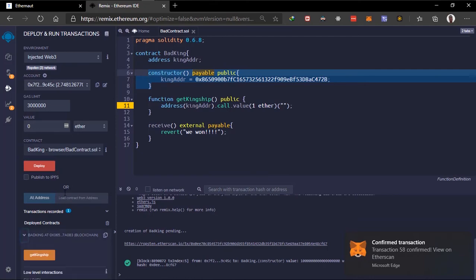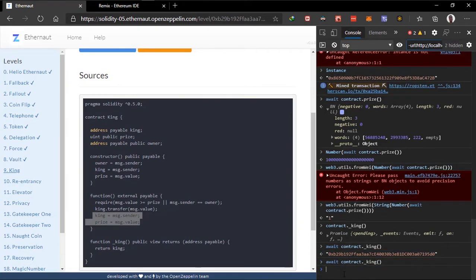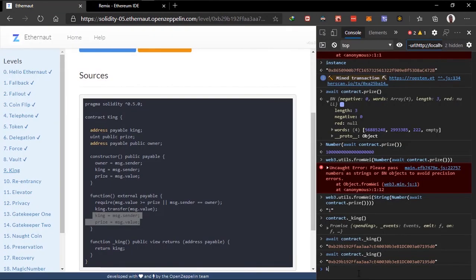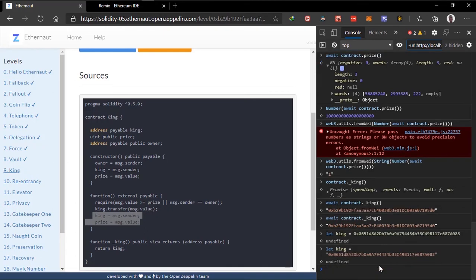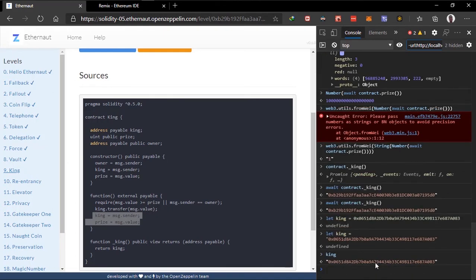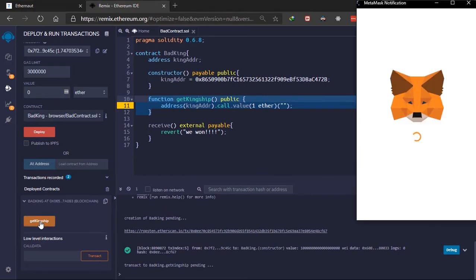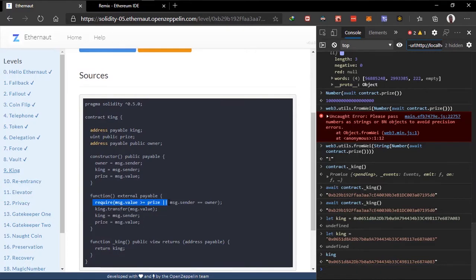The transaction is confirmed and we have the contract deployed. Let's check who's the king right now and compare it to our contract address. We copy our address to compare. The king is currently our contract address — the BadKing contract. Now let's call 'getKingship', which sends one ETH to the King contract, making the required statement true and giving us kingship.